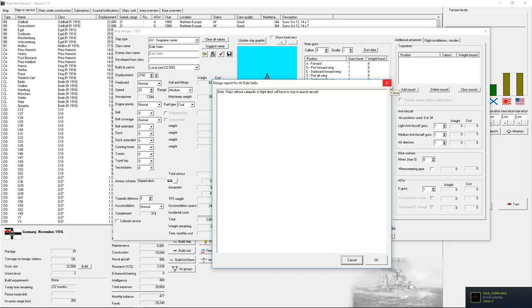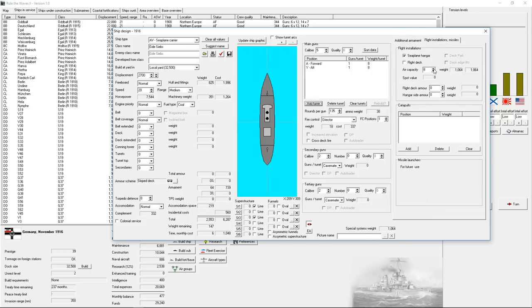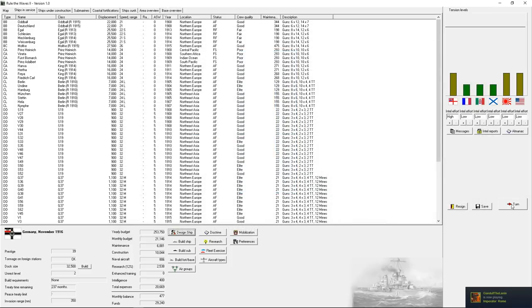Invented improved tech that enables larger seaplane carriers — why don't we try to lay down a seaplane carrier again and see if we can get it working. Ships without catapults or flight decks will have to stop to launch aircraft — okay, so it works. It's got guns for self-defense but I don't think those are entirely necessary, so I'll take those off and put on a forward and an AF gun. Seaplane hangar — it's carrying eight seaplanes. We haven't researched catapults yet so it would have to stop. 20 knots is pretty slow. We'll save that and get some seaplane carriers built.